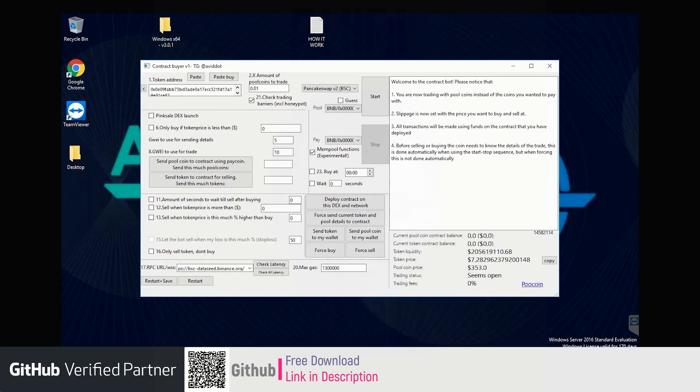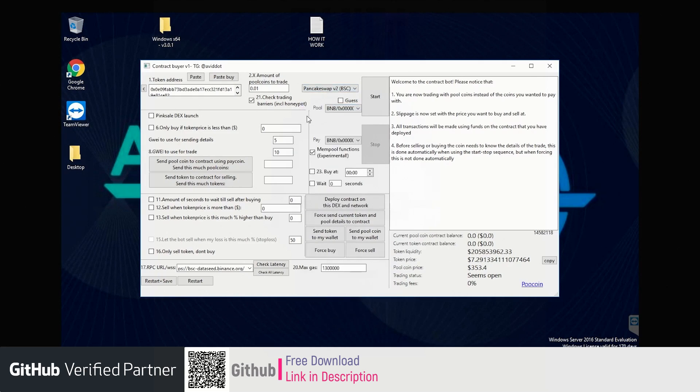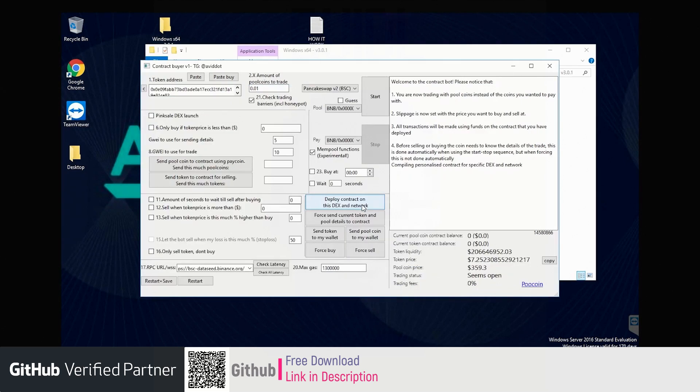Now we have to deploy a contract. To do this, simply select the DEX for which you want to create the contract — in this case PancakeSwap — and then you have to select the current RPC, so on BSC RPC in this case. Then just push this button: Deploy Contract on this DEX and this network.